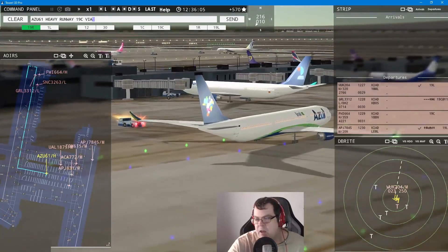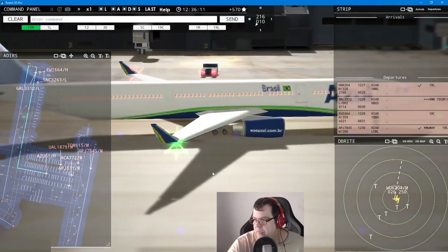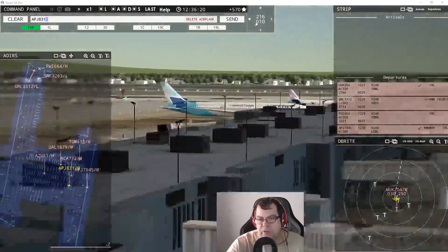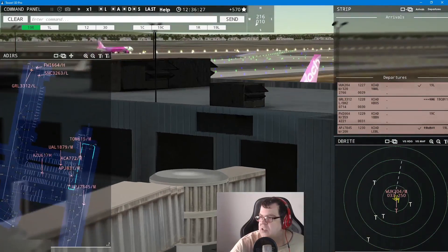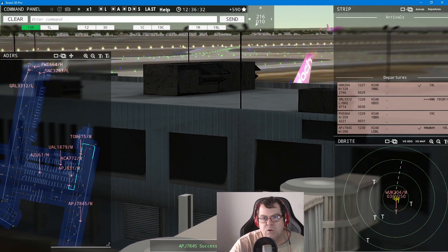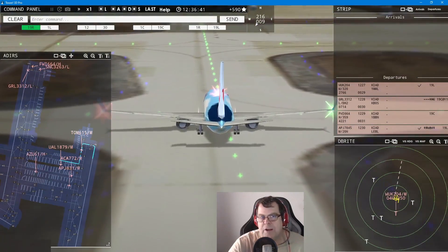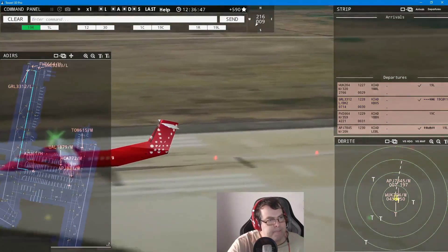You can see he has the black around here as well — Air Canada 772 pushback approved, expect runway 19 left at Juliet 1. Air Peach 7845 — wind 216 at 11 knots, runway 19 left, cleared for takeoff. United 1879 pushback approved, expect runway 19 left. Azul 61 heavy, runway 19 center via Yankee. Air Peach 831 requests pushback — wonderful! Tom Jet 615 — wind 216 at 10 knots, runway 19 left, cleared for takeoff. Greenland 3312 — wind 216 at 9 knots, runway 19 center, cleared for takeoff.